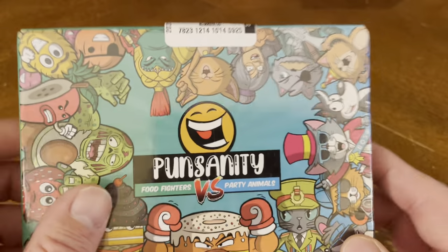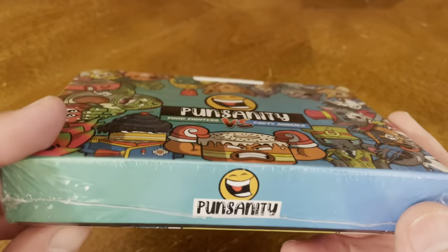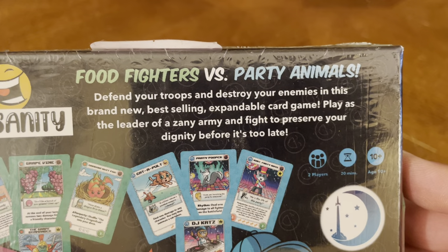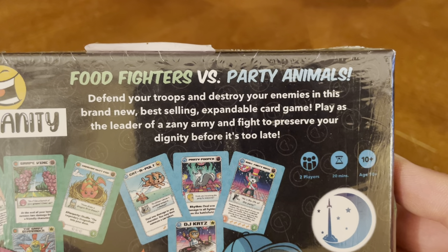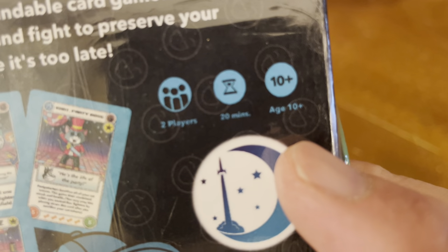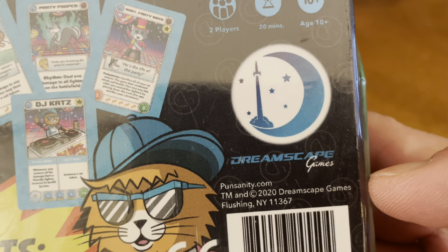I picked it up because I know it's a little card game — fun to bring in the car on a quick ride, or bring it on vacation. Food Fighters vs. Party Animals: defend your troops and destroy your enemies in this brand new best-selling expandable card game. Play as the leader of a zany army and fight to preserve your dignity before it's too late. It's for two players and lasts about 20 minutes.